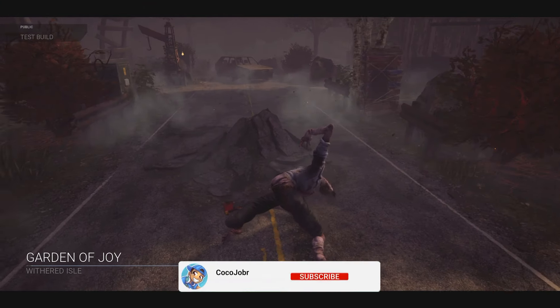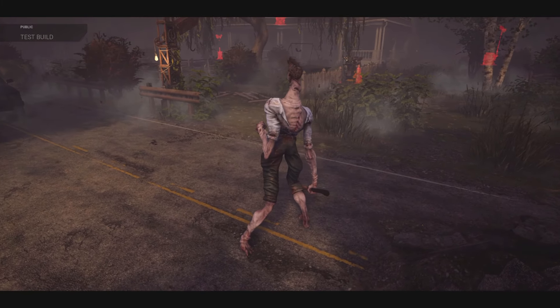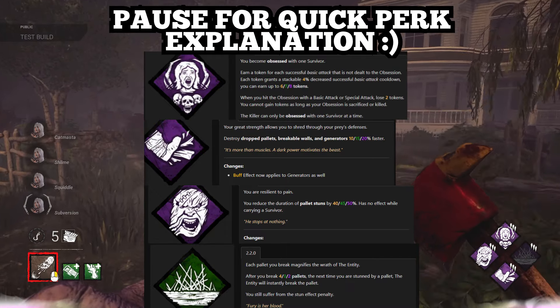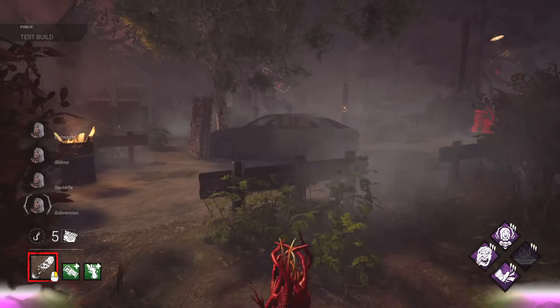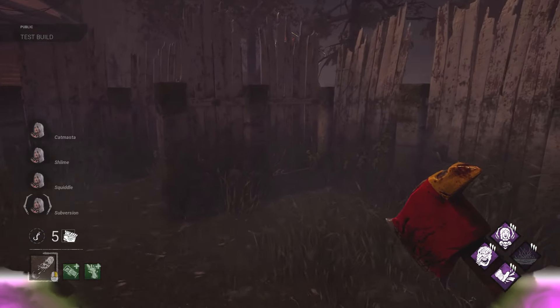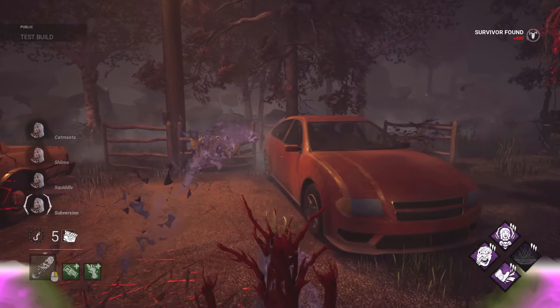Withered Isle, but this time we're at the Garden of Joy. What is up guys, Coco Joeberg here and we are back with another video. In today's video we're running the caveman build — if you don't know what this build is, it mainly lets you just go 'unga bunga' and go straight forward. You don't care about pallets, you don't care about anything, you just hold W and go straight forward.